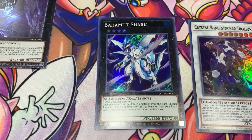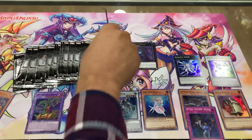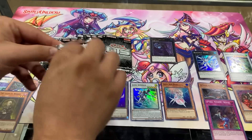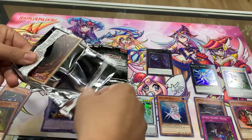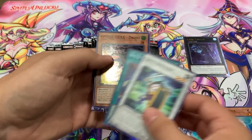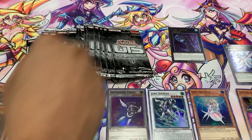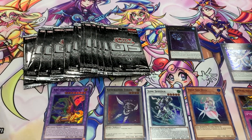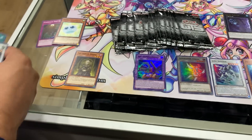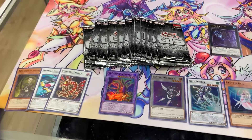Wow dude, that Abyss Dweller though. You guys, thank you for believing in the heart of the cards — these videos have just been nuts lately. Our first duplicate Super. So far my favorite commons are going to be Lady in White, Formula Synchron, and Tzolkin.